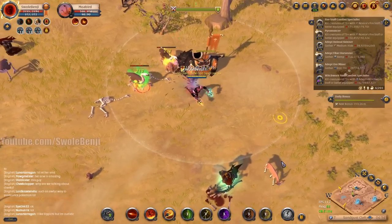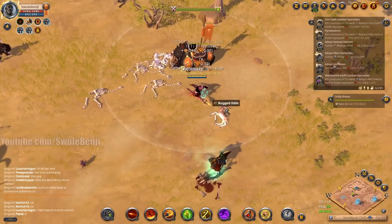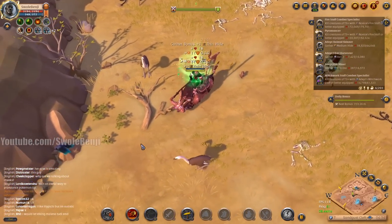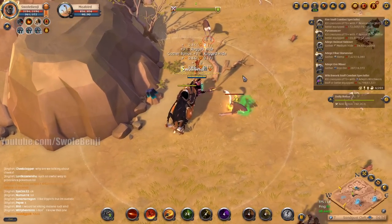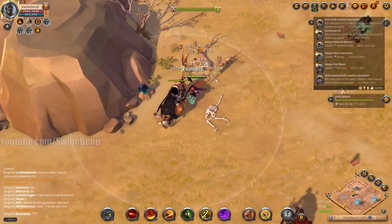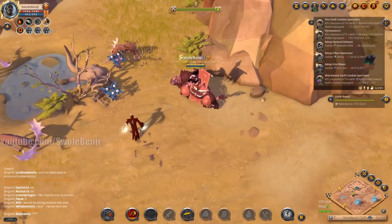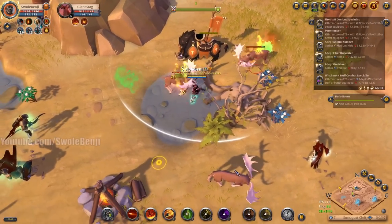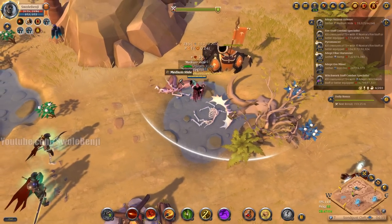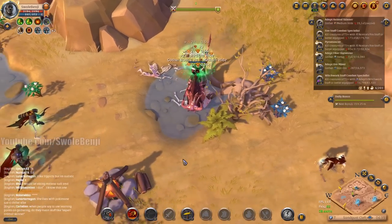Three minutes is the earliest it could spawn; five minutes is usually the latest. Sometimes at five minutes it spawns with two ticks of yield. When the clock says 4:36 we need to be there dismounted, with hide animal poison on, ready to go. If we get a baby drop that's basically like getting one of those spawns — a tome drop is like two or three of them. It's pretty nutty.